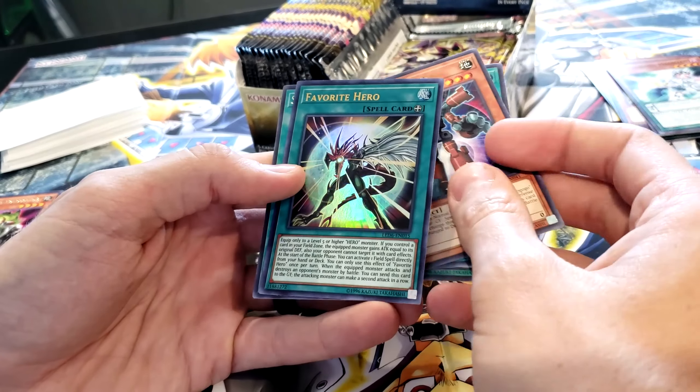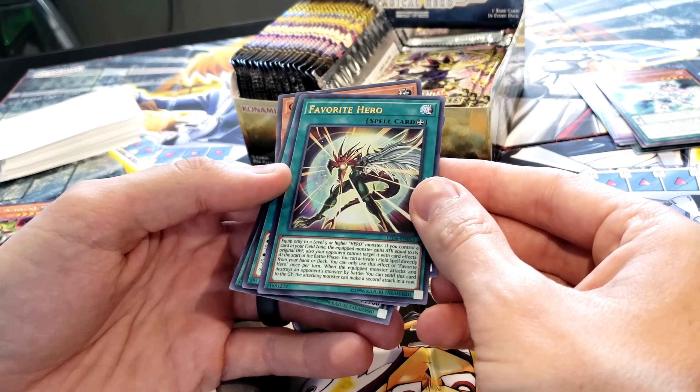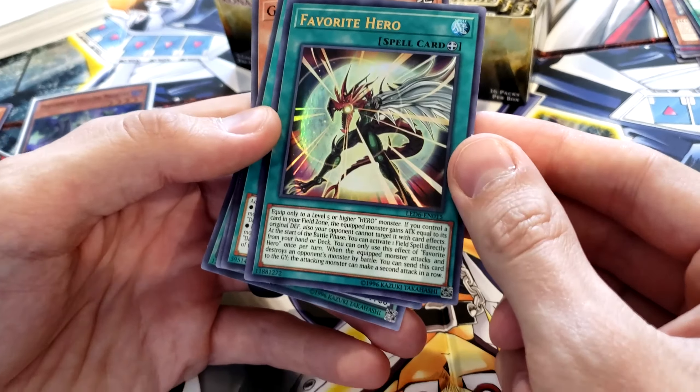Favorite Hero: Equip only to a level five or higher hero monster. If you control the card in your field zone, the equip monster gains attack equal to its original defense. Also, your opponent cannot target it with card effects. At the start of the battle phase, you can activate one field spell directly from your counter deck — this effect is once per turn. When the equip monster attacks and destroys an opponent's monster by battle, you can send this card to the graveyard; the attacking monster can make a second attack in a row. Very cool. And another good card: Secrets of Dark Magic, the ritual polymerization combo card.